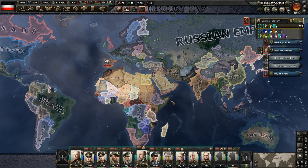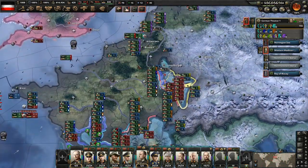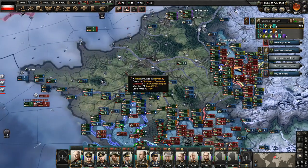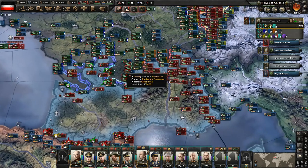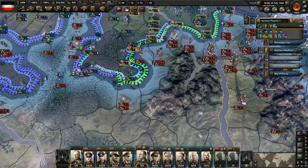Hey, what's up guys, I'm Praetorn, and welcome back to Hearts of Iron 4, as we are playing as the German Empire. So last episode we continued our invasion of France, had quite a bit of success, killed hundreds of thousands of British and French troops. In this episode we're going to be working on trying to get the French to capitulate - should happen soon.